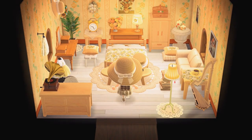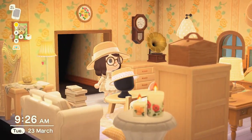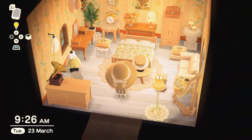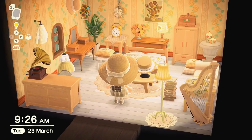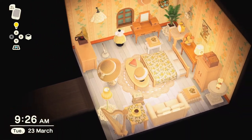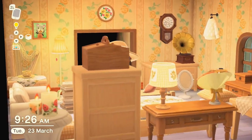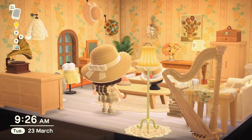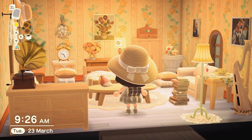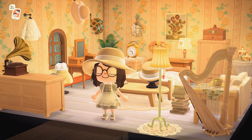Back here we have a guest bedroom — this was kind of a spring themed room. I wanted to really use some yellow, so this is what I came up with. I've got that beautiful bed spread with the floral print, lots of flowers, and I really like that check pattern on the cushions. I was really happy with this room — it was featured in a speed build on my channel, links will be in the description.